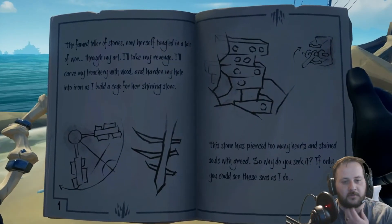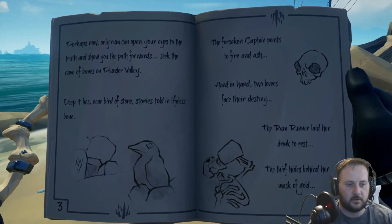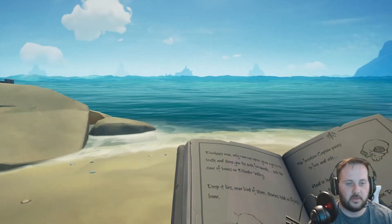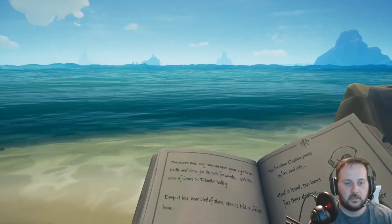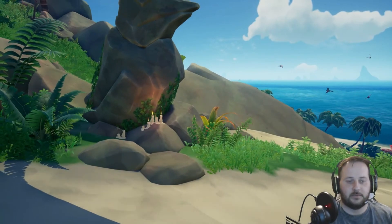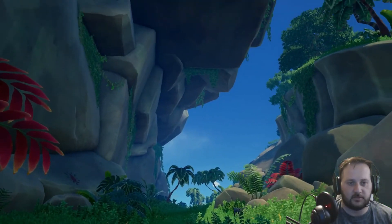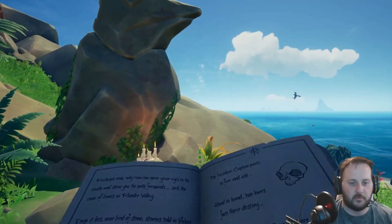After Salty finishes talking, open up your book and you'll have the story to read. Looking at page three, it says 'deep it lies near bird of stone' — that's going to be here on Plunder Valley. That'll be the next location: a cave with skeletons you can move around. On the right page you actually have to make these skeletons do what the right page is showing. I'll get you to the entrance of that cave.